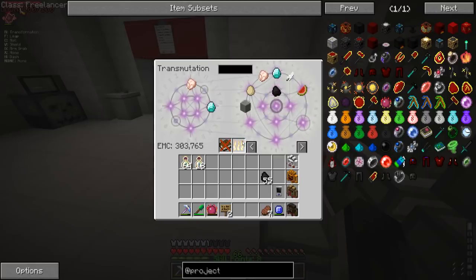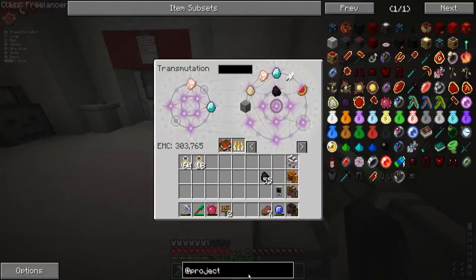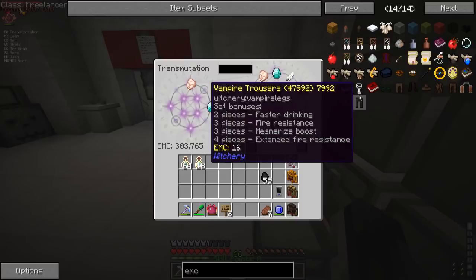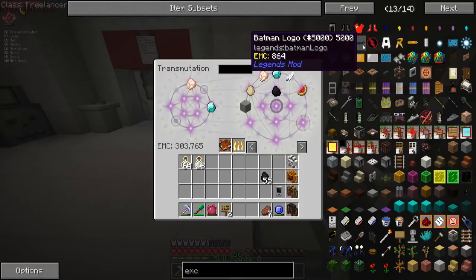You see what I'm doing? I can put diamonds in, I can get coal. We have infinite supplies of everything if we have a high enough EMC value. Well, not everything — if you type in EMC in Not Enough Items, you can see all the items that do have a value. You got things from Witchery, you got some stuff from the Legends mod.